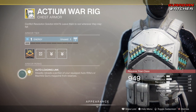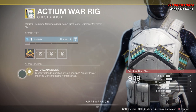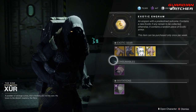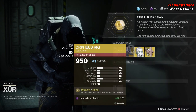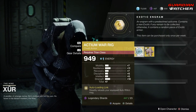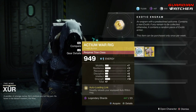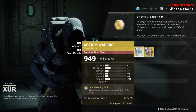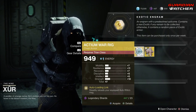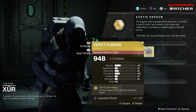Next, Actium War Rig. The exotic perk on this is Auto-Loading Link, which steadily reloads a portion of your equipped auto rifle's or machine gun's magazine from reserves. That's actually pretty awesome, especially when you pair it with the Monte Carlo. It's probably a little better in PvE than PvP because you don't get that many rounds in your machine gun for PvP. I'm going to rate this a tier 2 in PvE but probably a tier 2.5 to tier 3 in PvP.